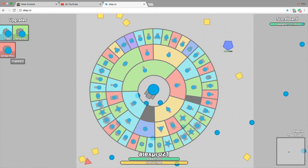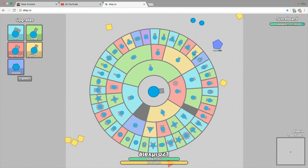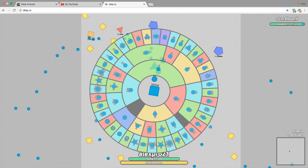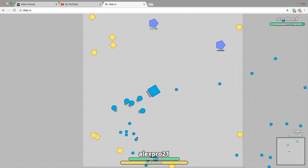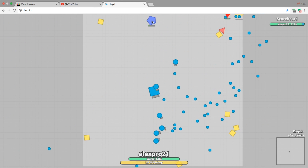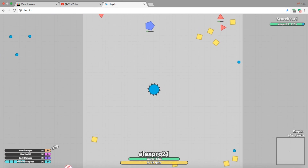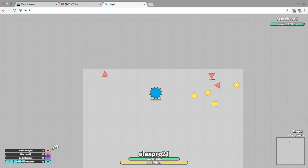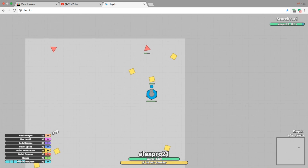I don't think anyone plays this game that much anymore, but if you do, you might find this video helpful, so check it out. So basically, this is the quad tank — or I forgot the name of it — but it's actually right on the bottom of the screen, I just can't see it because the screen is super small. But this is the map I showed you earlier, and this is the spike. You can just run into things like that, and that's pretty much it.